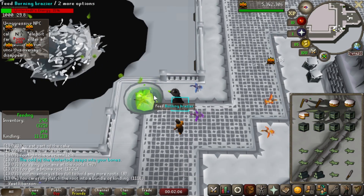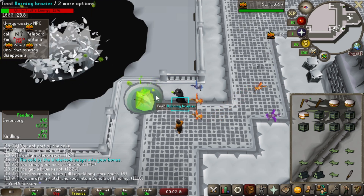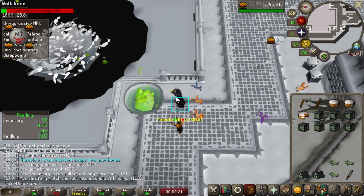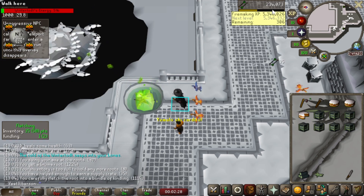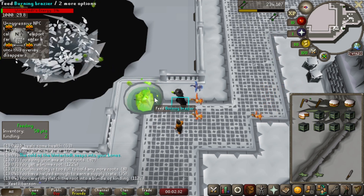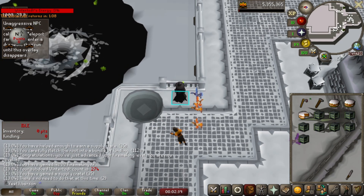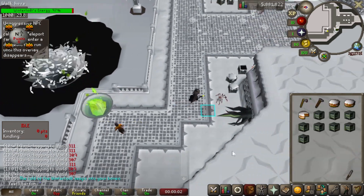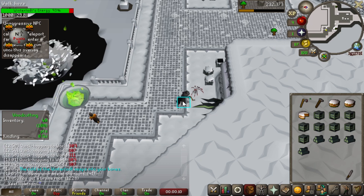It should be 90 firemaking at any moment — we're 3.6k experience away. I'm in a good loop of hopping worlds using the Wintertodt scouter to ensure optimal XP drops. There it is: 90 firemaking, and that's redwood logs. I might just record a bit later once I run out of food, then I'll show all my stats and the accoutrements that come with 90 firemaking. This is a terrible clip.